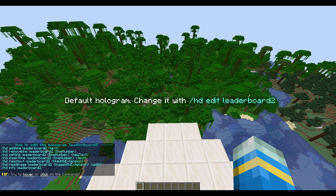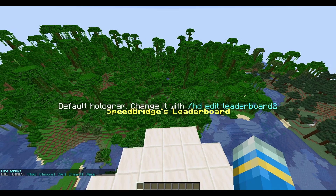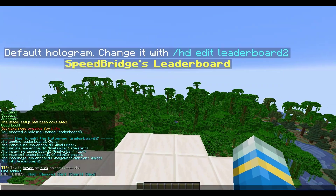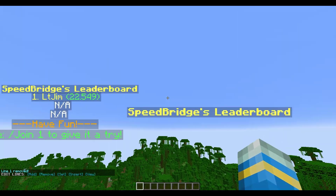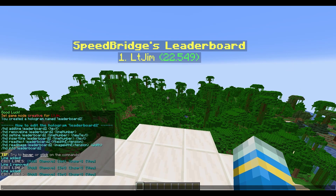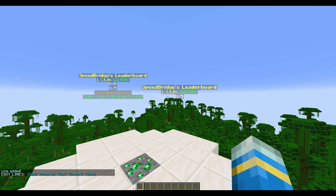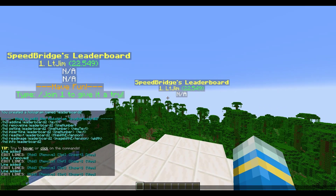Then do /hd edit leaderboard2. Once we've done that we can add and remove lines as we want. On the wiki there's a pre-made template, so you can copy and paste all the lines — just make sure you set the correct name of the leaderboard you're editing. You can delete the default line by doing /hd remove line leaderboard2 line 1. You can add multiple lines — a leaderboard for the top 10 for example — just change the line name each time.